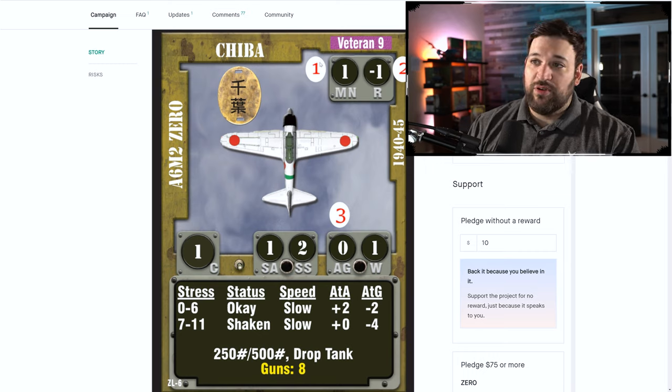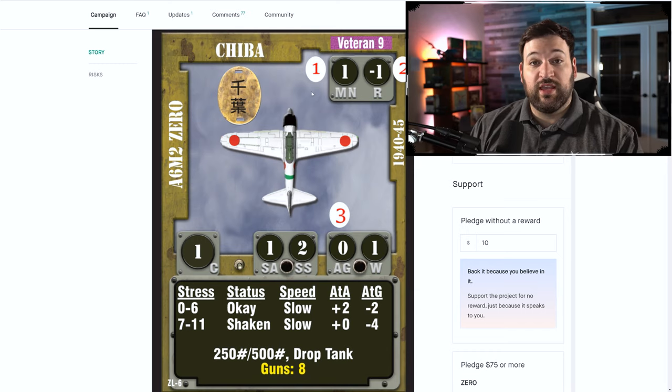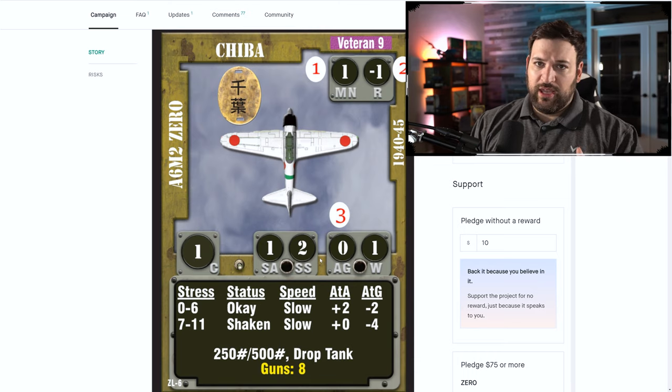Your plane card has a lot of numbers. The new stats added compared to other titles are maneuver, robustness, and aggression. Maneuver references how much die bonus you get when performing a specific dogfighting maneuver. Robustness is how durable your plane is — this is a Zero, so it has a negative one robust because it wasn't very durable. But Zeros were very maneuverable, so they have a plus one maneuver. Aggression reflects how aggressive your pilot is.